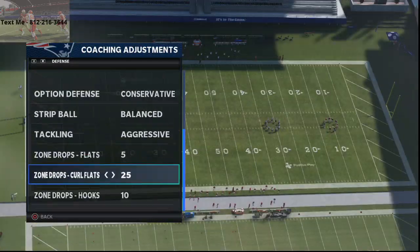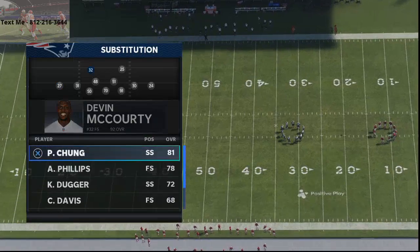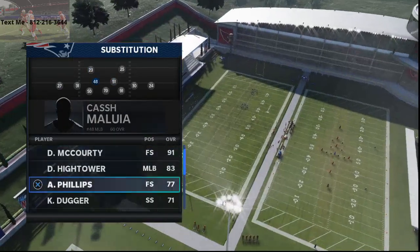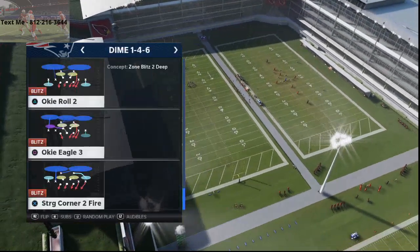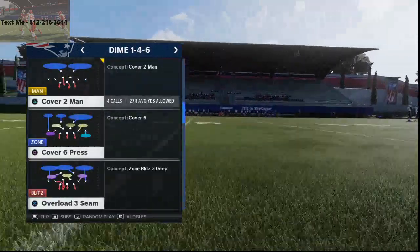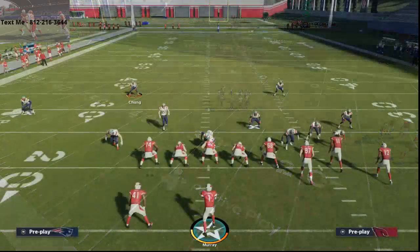Then you're literally gonna come out in Dime 1-4-6 and what you want to do is sub in your best user at the left side position. For these guys that would probably be Cody Davis or Terence Brooks, and then we put Devin McCourty here. All I'm gonna do is come out in cover two man, or cover one robber.